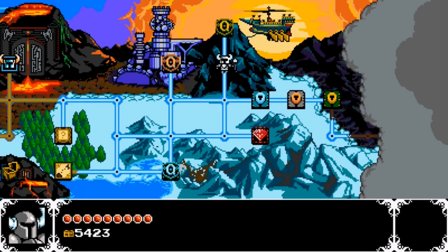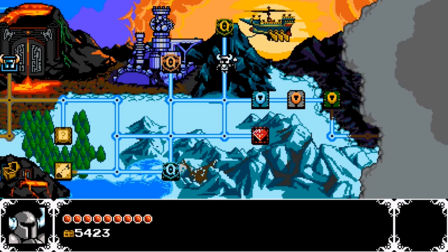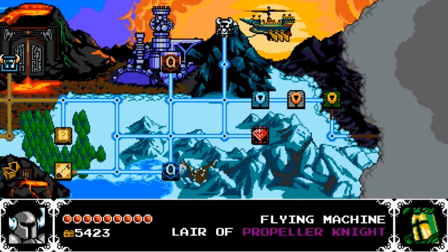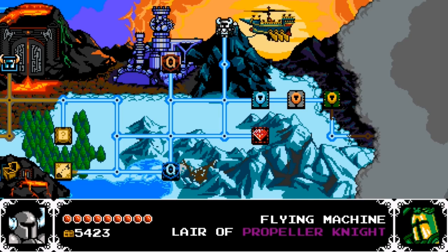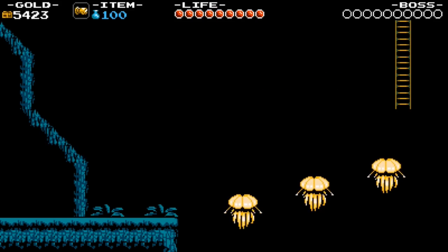Last time we took care of a couple pests and we collected some nice treasure. Now we have to pick from the three we have. I've already chosen — Propeller Knight. Why? Because of the sub-weapon this place has. I remember this part of the area and how useful this sub-weapon is. So we are going to be doing the Propeller Knight stage.